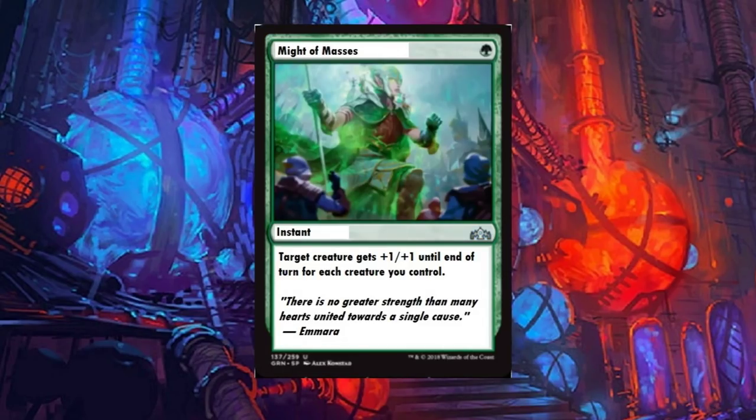Might of Masses: a one-drop instant. Target creature gets plus one plus one for each creature you control until end of turn. I think this is okay, not terrible. It'll see a little bit of play, but there are better options already out there — like a card that gives target creature plus one plus one for each creature you control. So be aware. It depends on how wide you're going in a game.